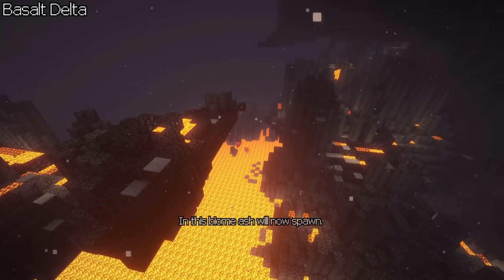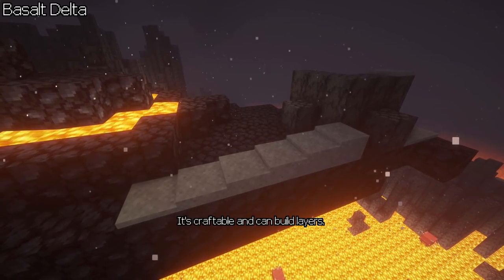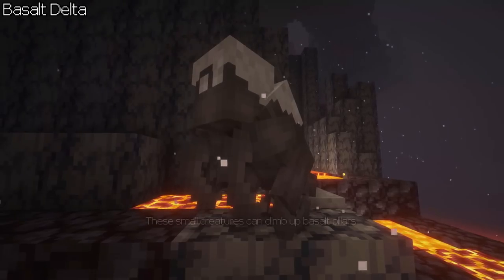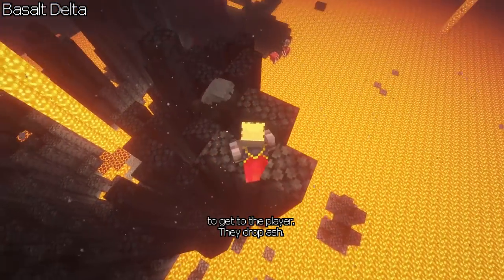Basalt Delta: in this biome, ash will now spawn. It's craftable and can build layers. Another new mob is the ashling — these small creatures can climb up basalt pillars to get to the player. They drop ash.